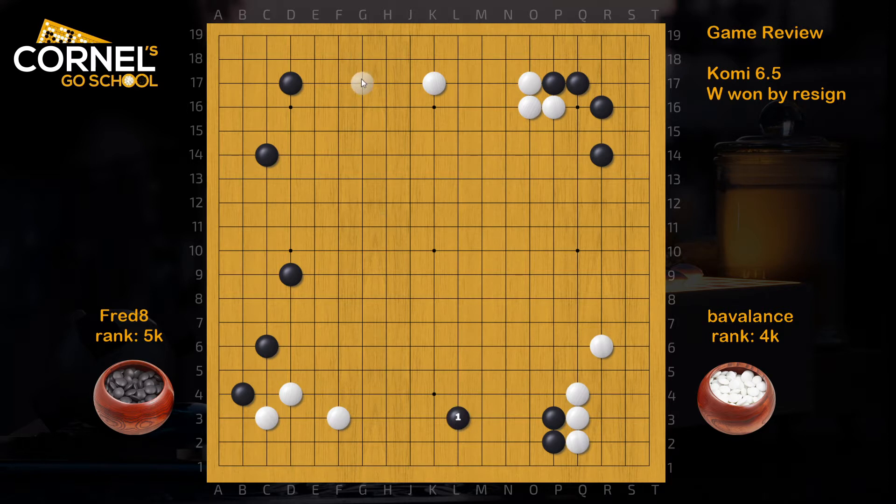Now, if White extends in the top at G17, Black can extend along at H3. So that's a good follow-up on the bottom side. All the stones are on the turn line mostly, and this is safe. It's more territorial. This way, White needs another move in the corner at B3 to secure. Then Black can play a big point.